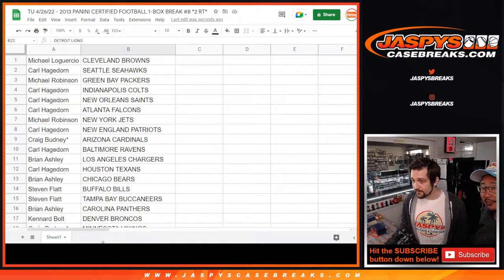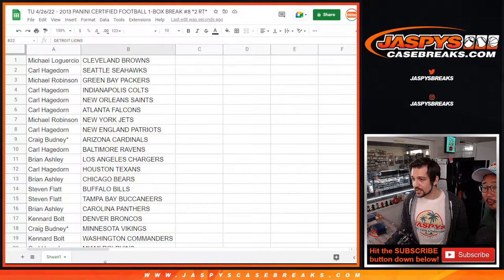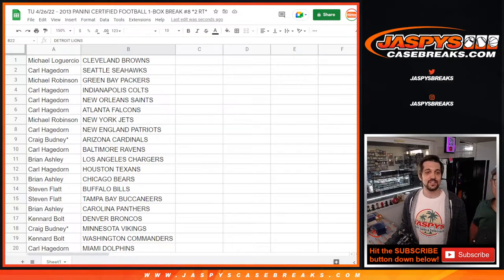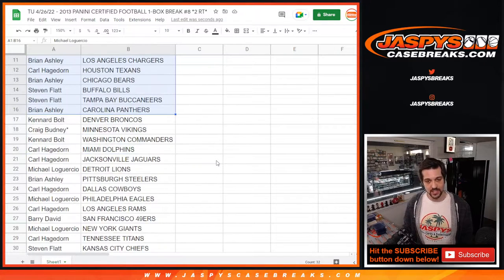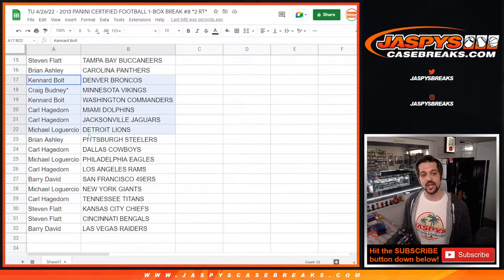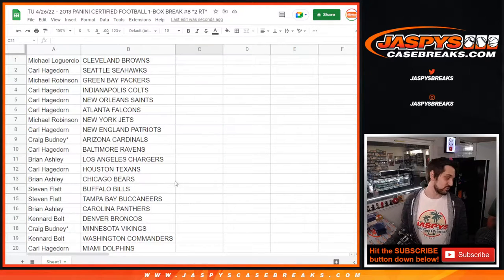Bring that down a little bit — right about there. Show them one through sixteen for the first half, and then we have seventeen through thirty-two. Yeah, the Washington Commanders — death, taxes, and last spot mojo, love it Gabriel. So there are the teams for this. Now print it — alphabetize by team, right-click.